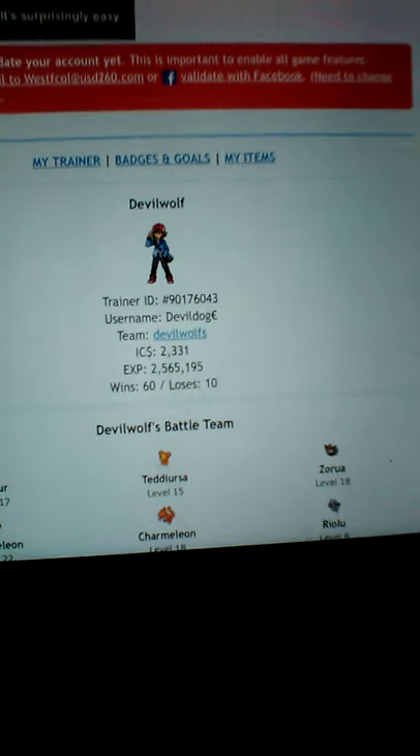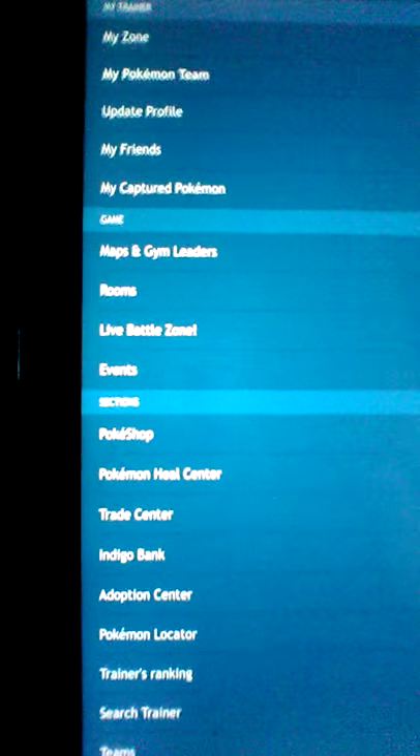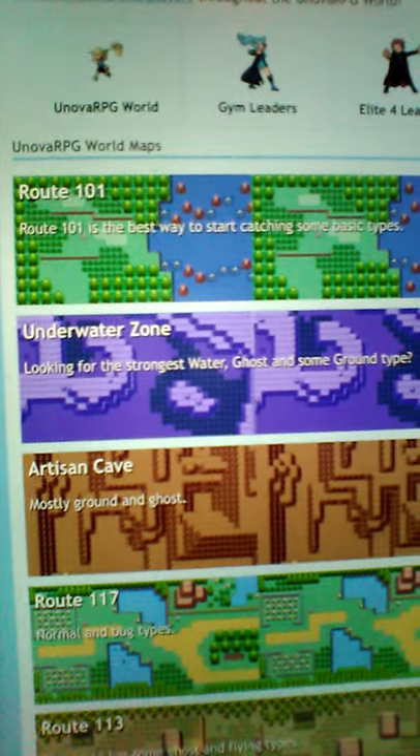Well, this is how you're gonna play Nova RPG.com. So you go to the menu button up here, press it, hit on maps and gym leaders, and you go to the first one if you're just now starting.